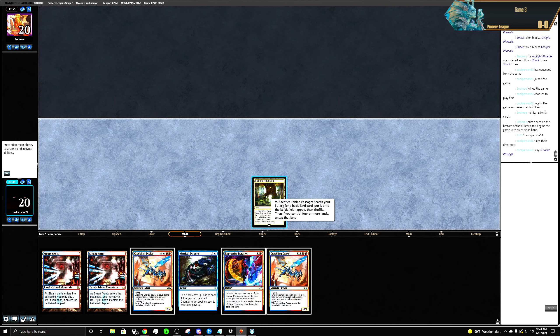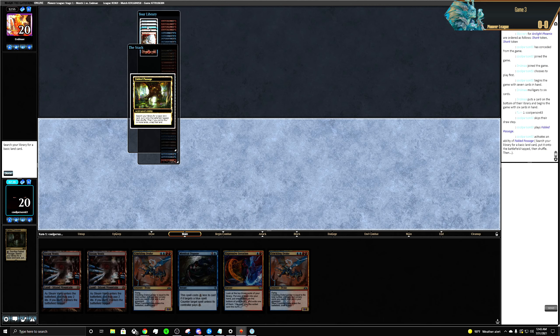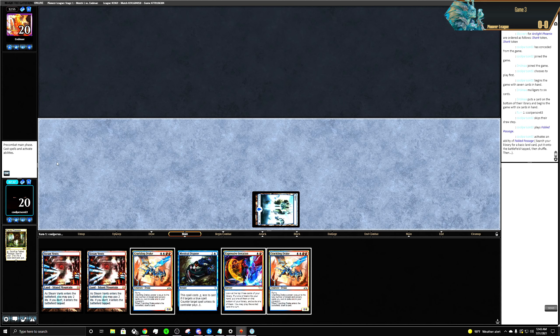Let's play the Fabled Passage — crack it. I'm probably going to want more Islands because I have Mystical Dispute in hand.